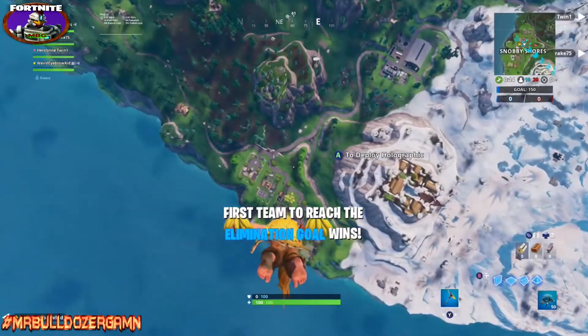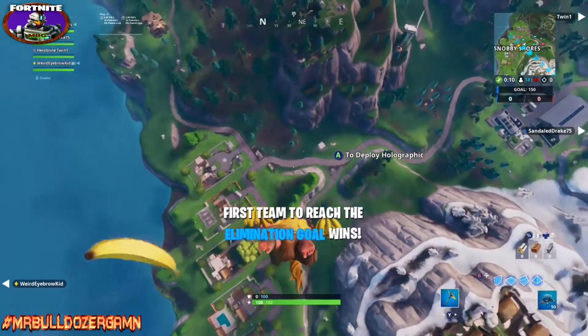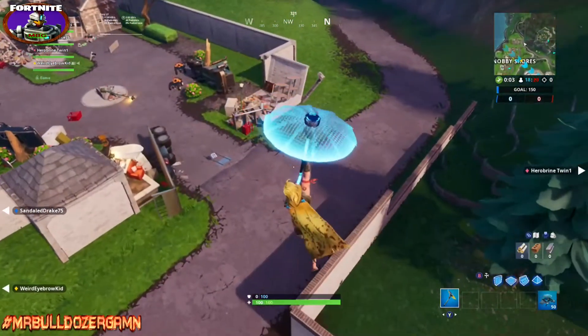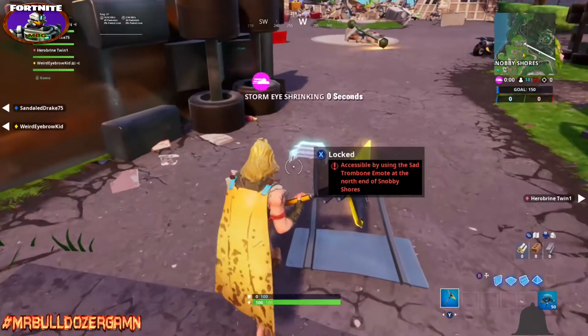As always, I recommend you join in team rumble because your team is on one side of the map and the other team is on the other side. You'll have absolutely no problems picking up your chip, as you'll see right here. We are going to the far right hand house in Snobby Shores, right here at the entrance.